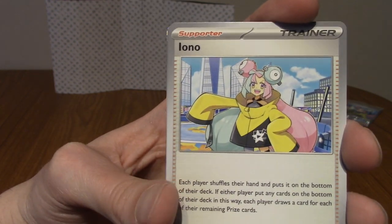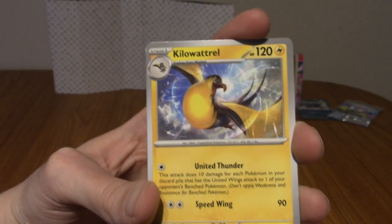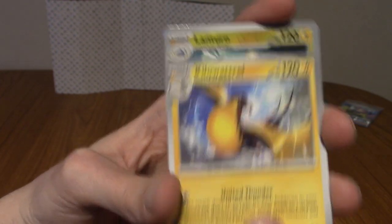We've got Iono! There she is — the title girl! And a Killer Wattrel — very nice.